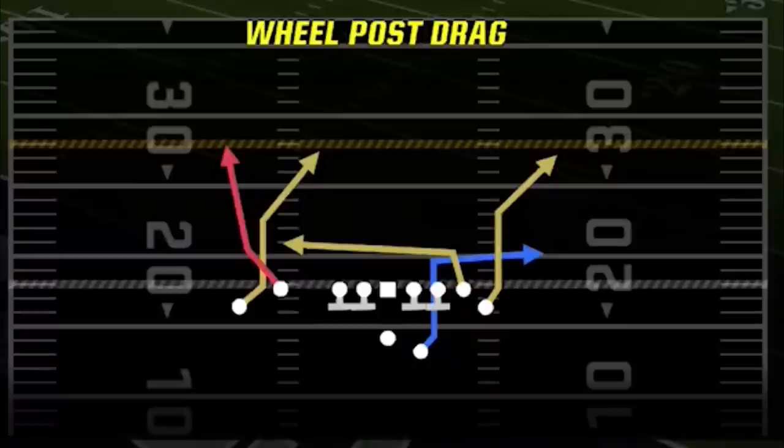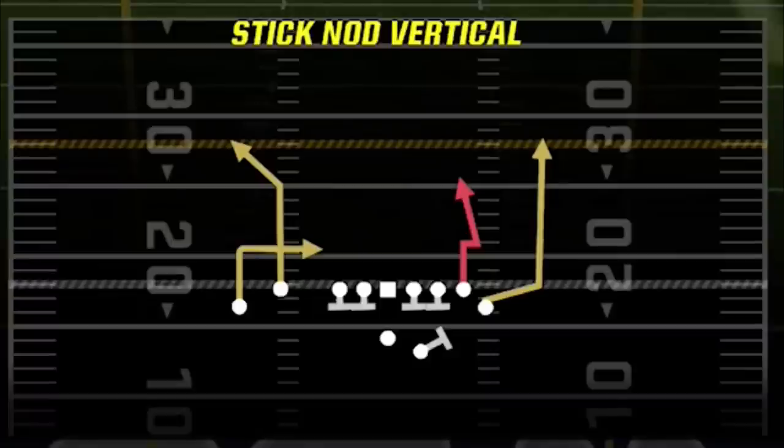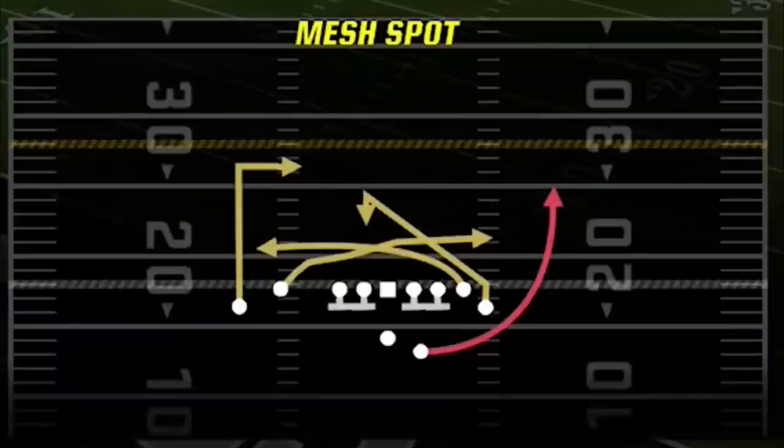My audible plays are still the same as the first video I made about this offense: starting with the wheel post drag, which is a one-play touchdown against many defenses; the PA double post, also a one-play touchdown against many defenses; the stick nod vertical, my best play against man zero blitz; the inside zone, pretty much the only run play I need; and my fifth play, the mesh spot, the best dink-and-dunk play where just about every route can get open against man or zone.